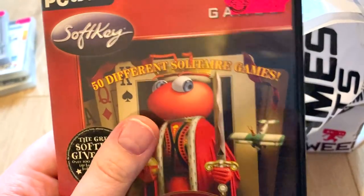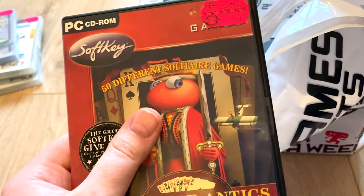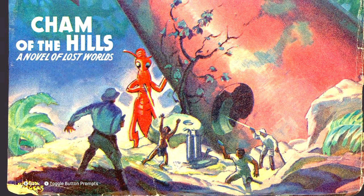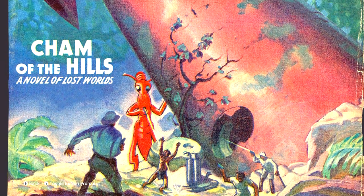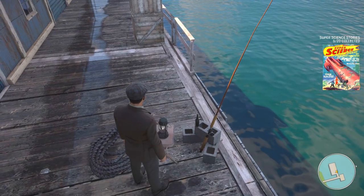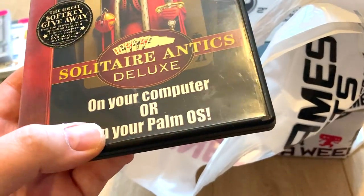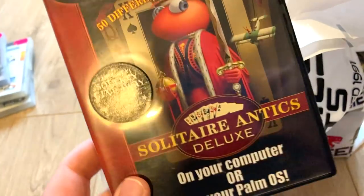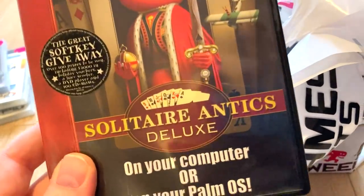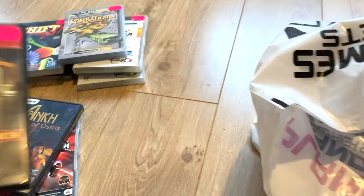Next we have — is that Ant-Man? Hang on, that's the ant guy attacking those men. There's a comic book — it's the Mafia Definitive Edition's ant guy attacking three guys shooting at him. They kind of deserve it if they're shooting the poor thing. What a weird crossover! Then we have Solitaire Antics for your computer or Palm OS. My dad would have loved this — he played solitaire every night, no joke. I'm going to put that in the no-for-me pile.